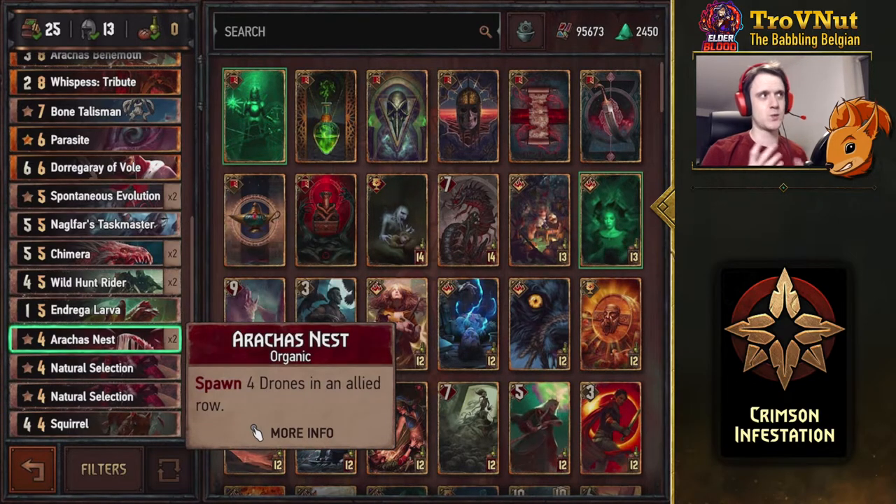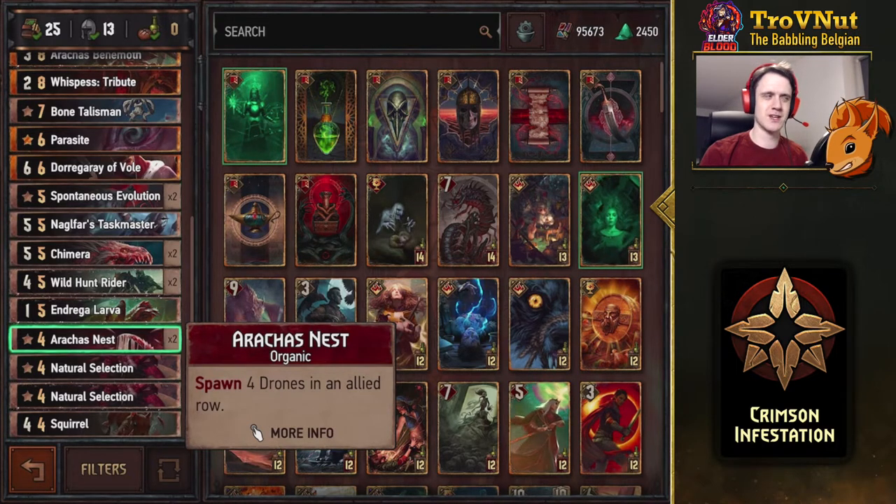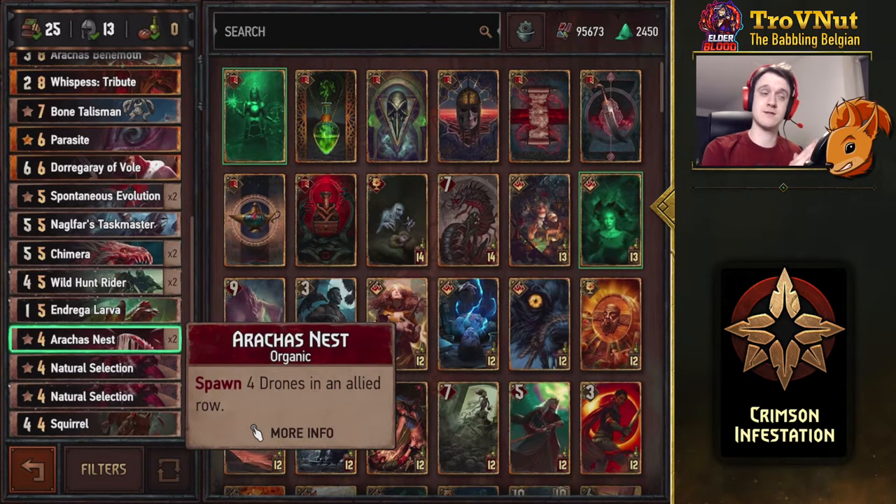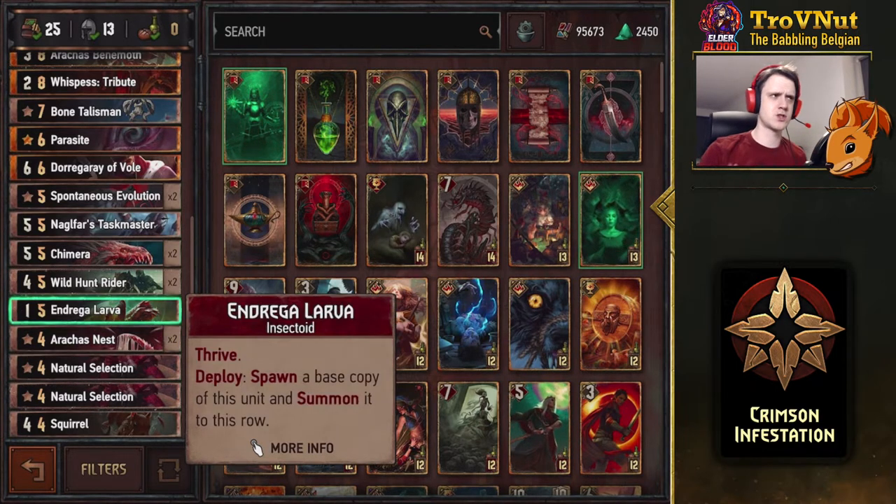Archa's Nest is where the archetype comes out. Archa's Nest spawns four drones in an allied row, and because of our leader ability — the Archa's Swarm — you get another one on top of that. So with our leader ability, this is five drones. Very quickly, we're gaining that swarm.